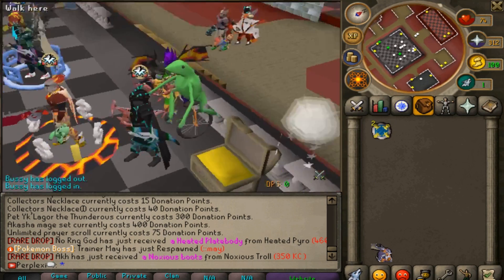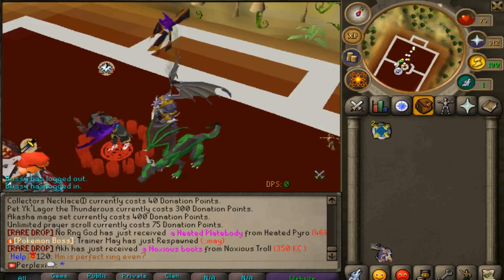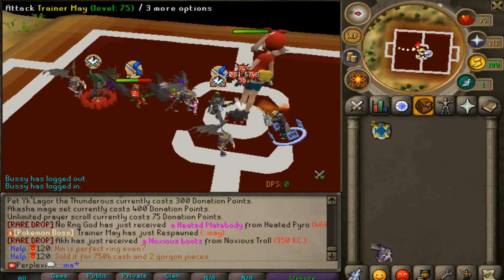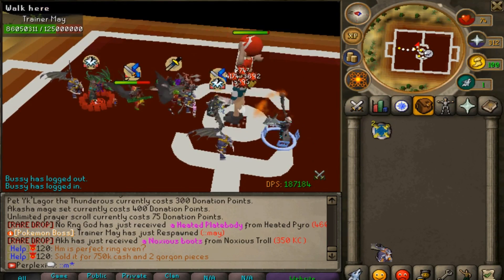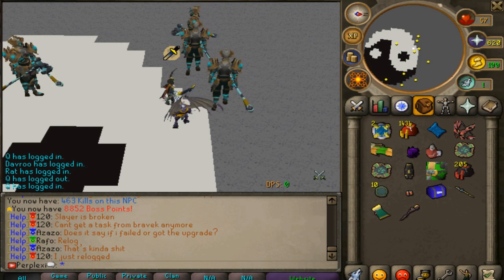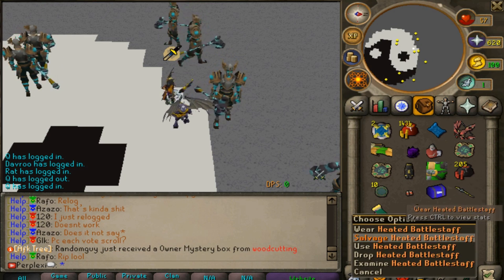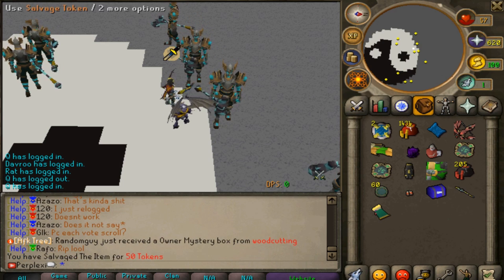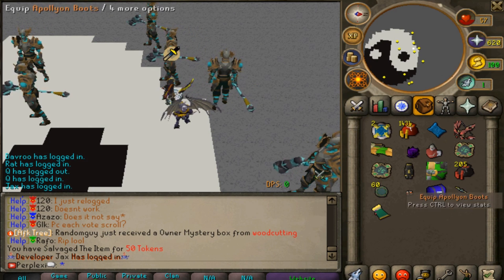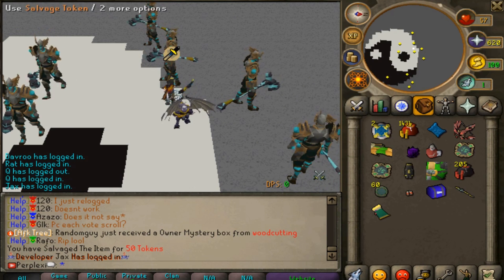There are also events like the May Pokémon boss that spawns periodically — just type '::may' to get there. There will be other events like masses too, so watch in-game when they spawn. To get salvage, simply right-click any equipment or item and click salvage to receive salvage tokens, which you can use for drop rate or upgrades.